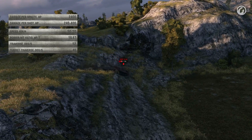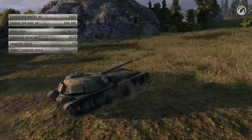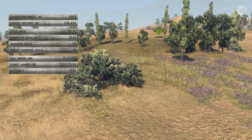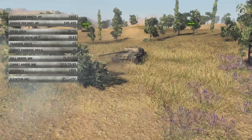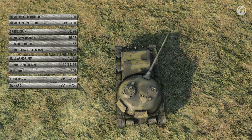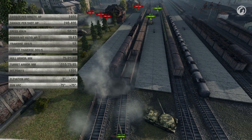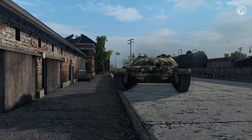Not everything is perfect though. The tank has weak armour and low HP. But the biggest flaws are its elevation angles and the fact that its turret only rotates by 150 degrees. The turret is located in the back of the hull, which means the engine is in the front, so it often catches fire when shot there. The Object 416 is a tank that has lots of strengths and weaknesses — keep that in mind.